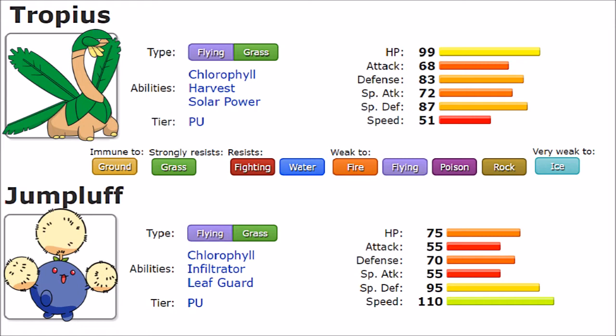Now for abilities — they're somewhat different but not dramatically so. Both have access to Chlorophyll, which doubles Speed in sun — Jumpluff doesn't need that but Tropius could use it. However, Harvest is the naturally better ability for Tropius, allowing it to reclaim consumed berries. With a Lum Berry, you have a 50% chance to get it back at end of turn, or 100% in harsh sunlight. Tropius also has Solar Power, which works like a Life Orb — losing 12% HP but gaining a 33% damage boost in sun. Tropius is clearly very sun-dependent.